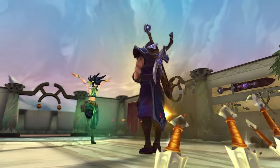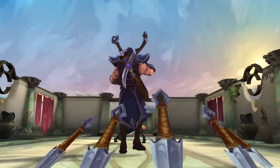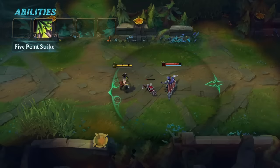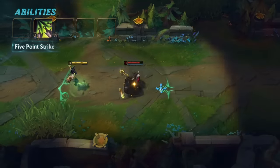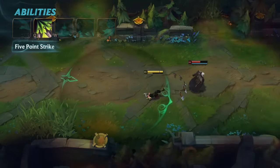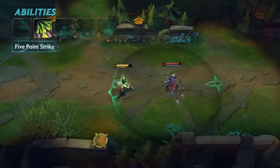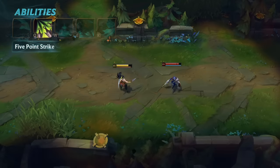Akali's Q is Five Point Strike. Akali slings her kunai in a narrow arc, damaging enemies. Those struck at maximum range are also slowed. When cast at nearly full energy, Akali heals if she hits an enemy. Her energy bar will change color when the heal is available.